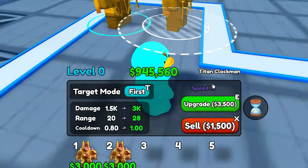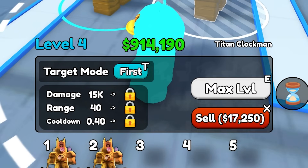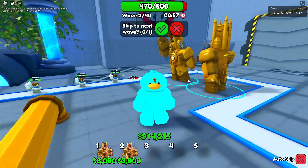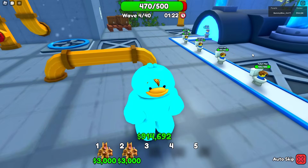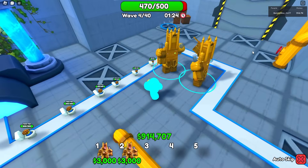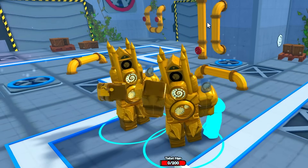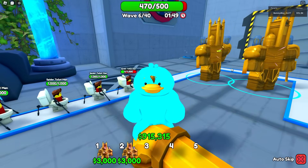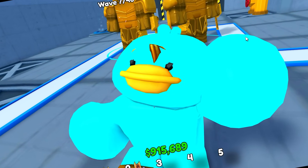I'm gonna max out a regular one and then max out the Speed 3 one so you can see the difference. This one has a cooldown of 0.5 and with the max Speed upgrade it goes down to 0.4, changing his DPS from 30,000 to 36,000 — a pretty decent upgrade. Speed 3 is generally pretty good.